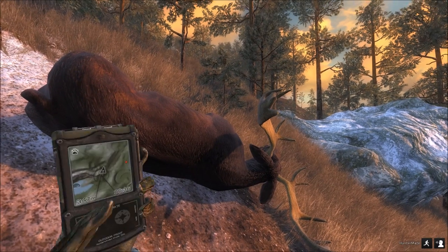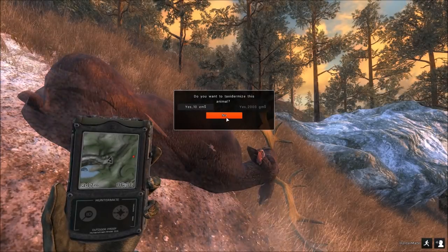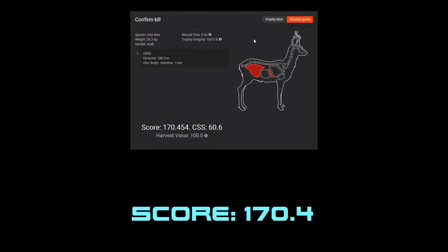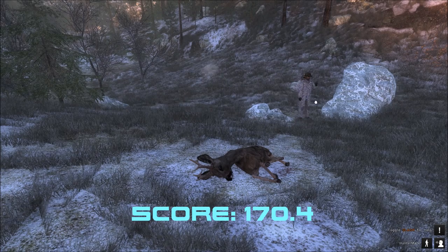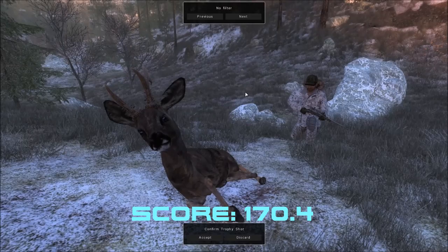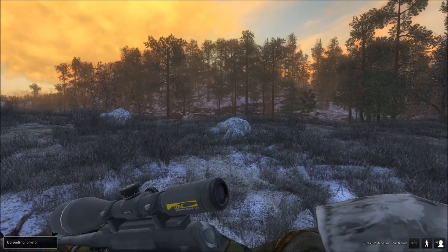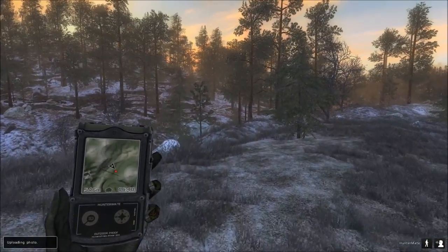Alright, so here's our first bull moose. We hit him in the left lung at 143 meters and he scores 129.3, so not too bad. And here's our roe deer — we hit him in the intestine and liver at 188 meters. He scores 170.4, so I think we're definitely going to take a trophy shot of this guy. I don't know if we're going to mount him or not, but for sure take a trophy shot. If he was 200 plus then we probably would think about it.